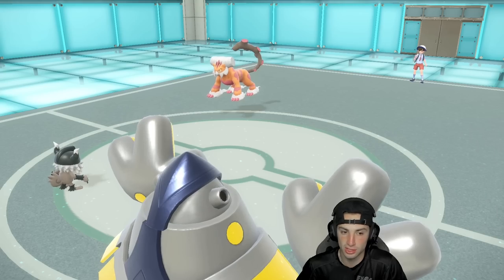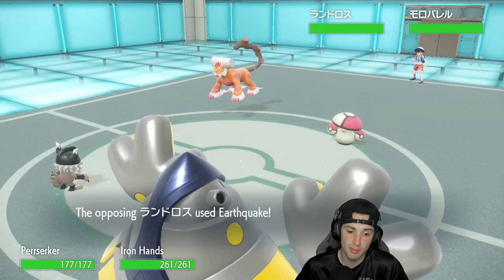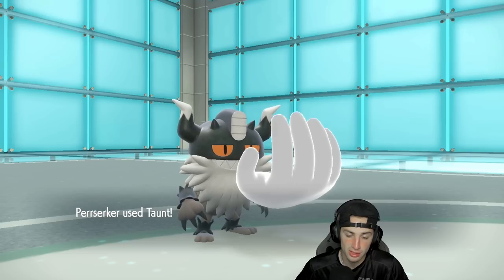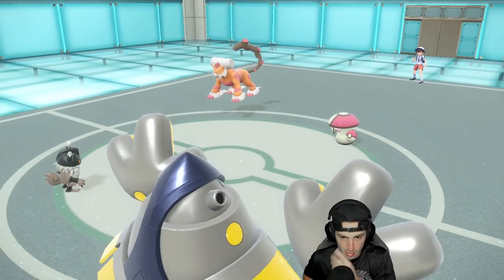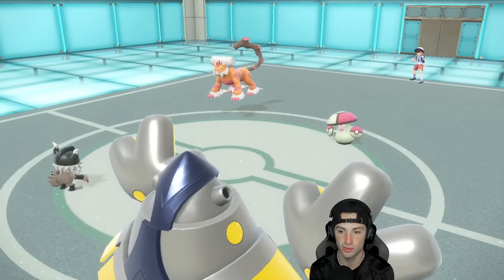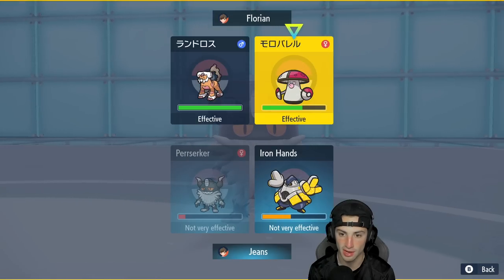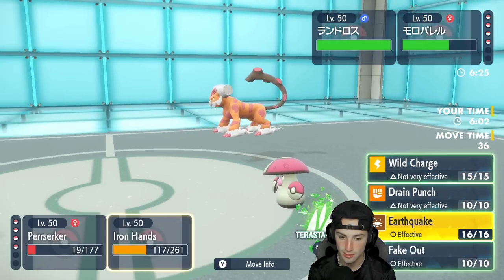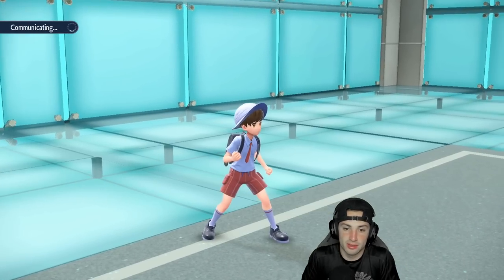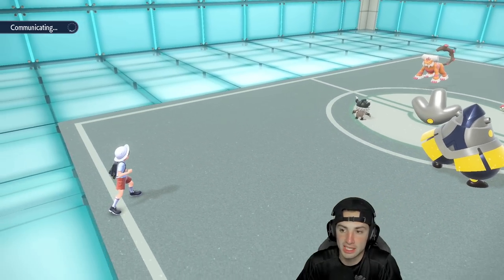He swaps Goodra back in for Grimsnarl and it's going to be Amoonguss. The Taunt comes out here. I'm thinking of Terastallizing with Grass and going for an Iron Head. EQ is going to fly — that's going to chunk up some damage and Berserker is able to soak, which is good for us. Fake Out comes out and we get some value. But our back-end Pokemon — Chien-Pao and Scizor — could really get some work done. They just had a great lead against us with Parting Shot and the Intimidate attack drop.